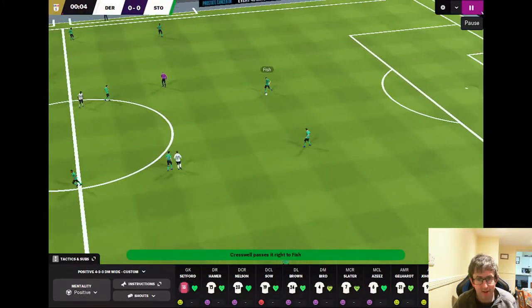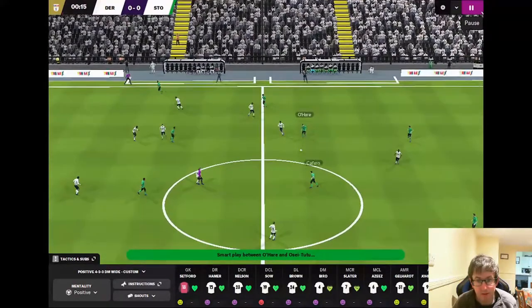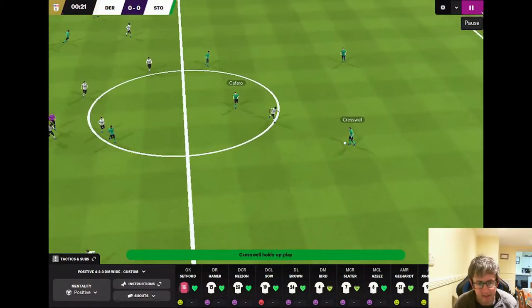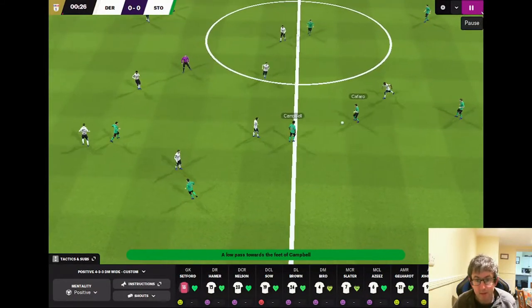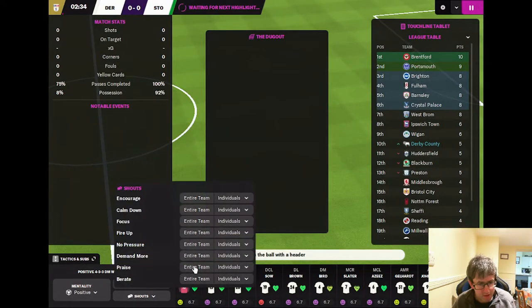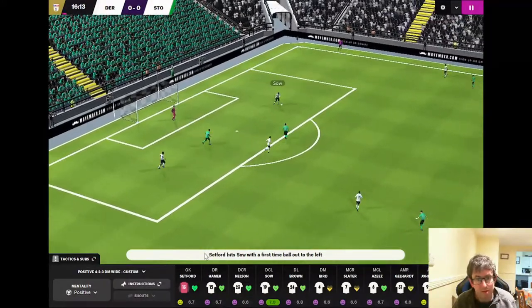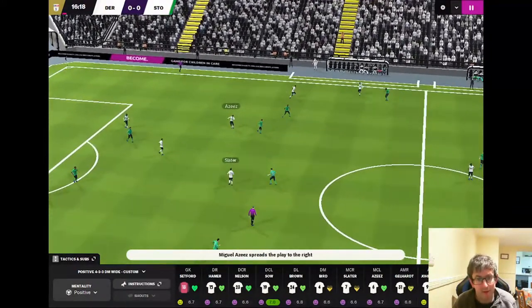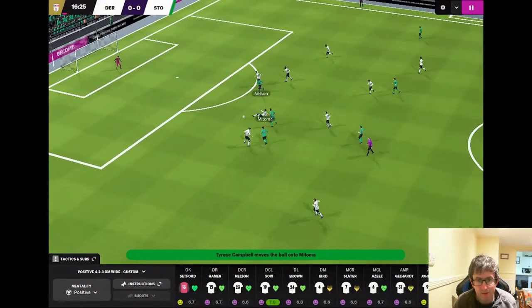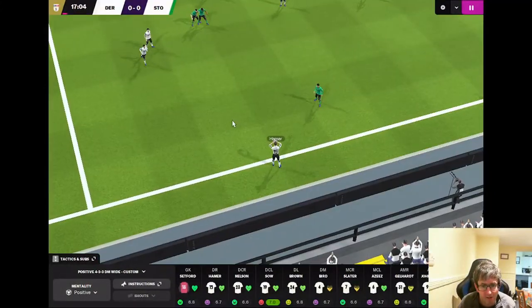Stoke City get the game underway. Fish goes right to Sanderson, O'Hare to Tutu, O'Hare to Caffaro, Grant to Caffaro, Cresswell — Campbell and Caffaro swap passes. Cresswell has it but the highlight ends with no shot, so we'll demand more. Derby building at the back: Sal to Brown, Aziz to Slater. Slater gives the ball away to Caffaro, and Campbell is in but Setford makes the save.